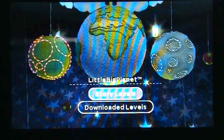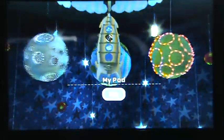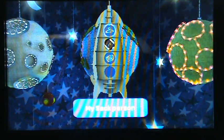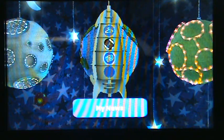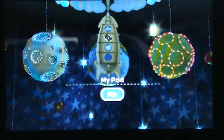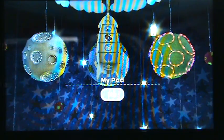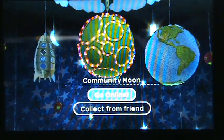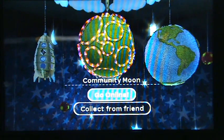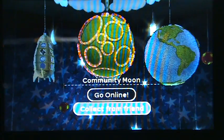Right now I'm at the main screen of the game. There's My Moon, which is where I can make levels. This is where I can change my avatar, how my person looks, and if I have news — though news I cannot access since the PSN store is not accessible on GenCFW. Community Moon allows you to go online and get levels, or if you have a friend who has some levels, you can get levels from them.